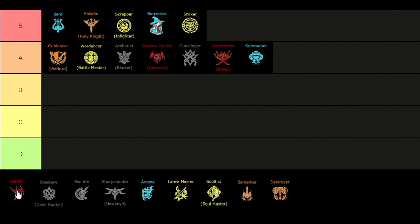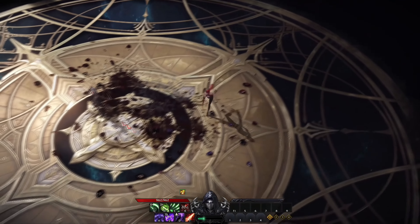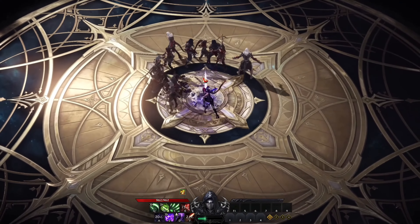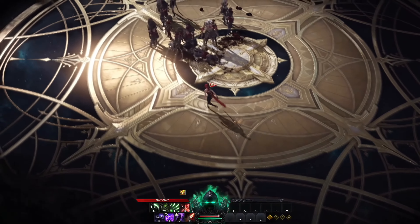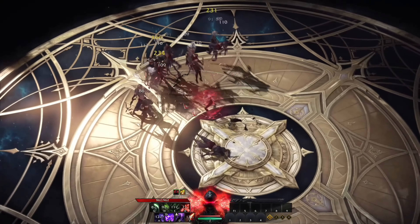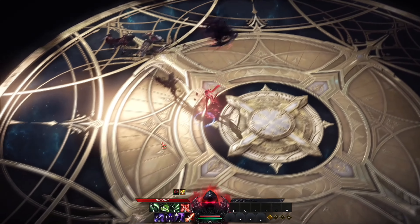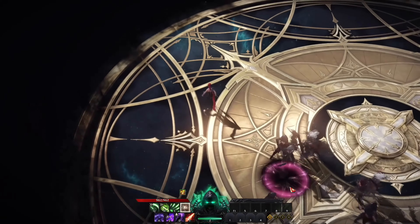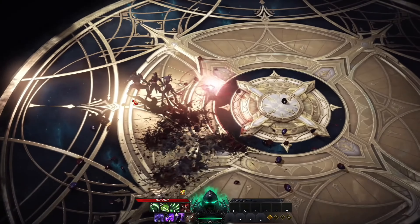Moving over to the next class which is the Reaper, placed in the B tier. The Reaper is a true assassin class with a lot of stealth, teleports, and poison-based attacks. She has two different playstyles: one is a burst mode with the moon engraving, and the other is sustained DPS using the thirst engraving. Overall I would recommend the moon setup. This class has very good DPS, feels great in PvP, and is a super mobile class — probably one of the fastest in the game.